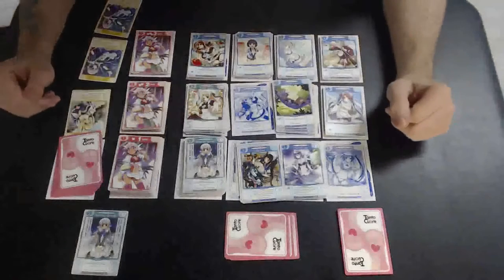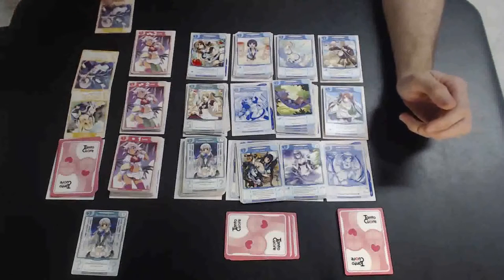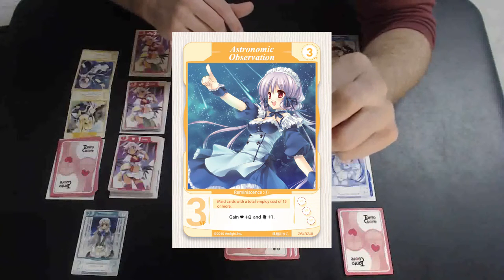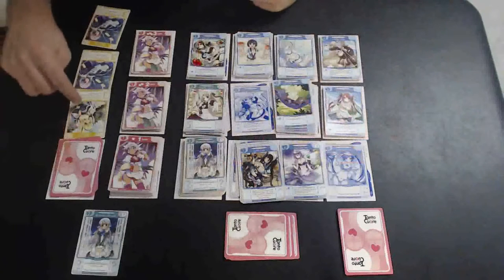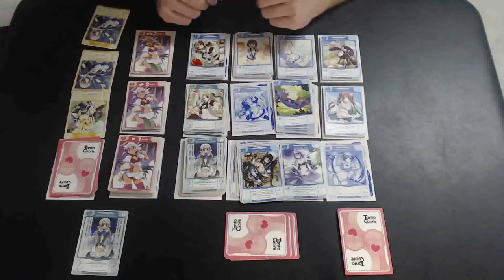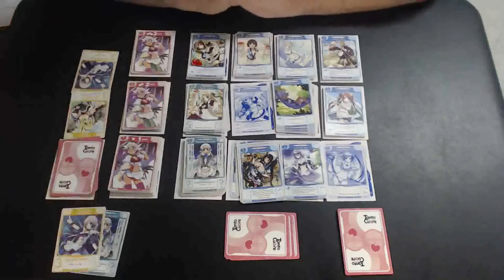Reminisce cards are the core mechanic in Tonto Kawari Romantic Vacation. Reminisce cards have a name, victory points, category, requirement, and card effect. Set up your reminisce cards randomly, flipping three face up. To acquire a reminisce card, you must discard a combination of cards from your hand specific to the requirement cost, then place the reminisce card in your chamber and resolve its effect. These cards do not go into your discard pile and they're a one-time use power that often give you victory points as well.